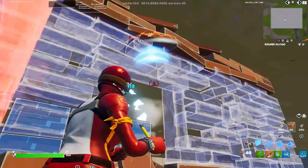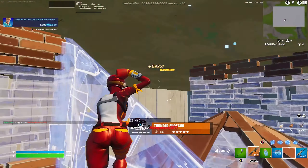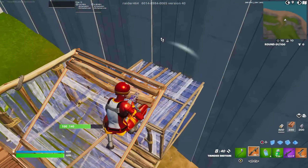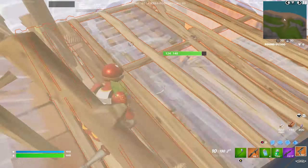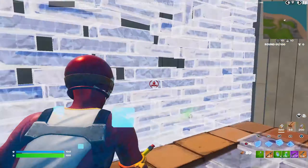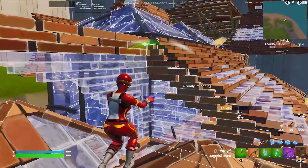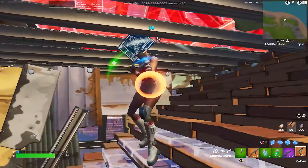First, you want to go to a creative island by yourself. Then go to your settings, the controller binds page, then put your dead zone on 5-5. Christmas just passed, so if you got a brand new controller for Christmas you should be able to use a very low dead zone like 5-5 or 6-6.